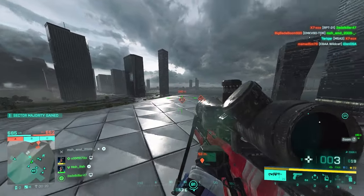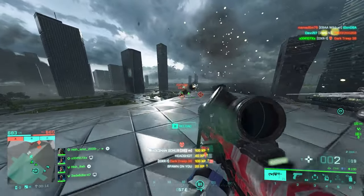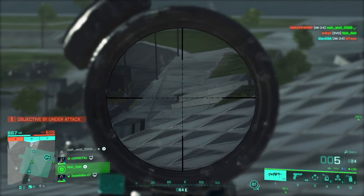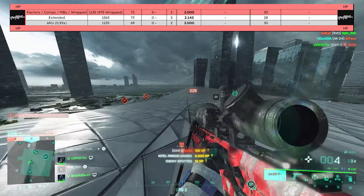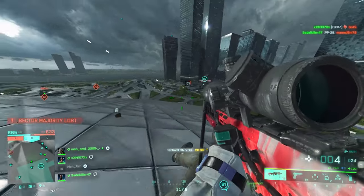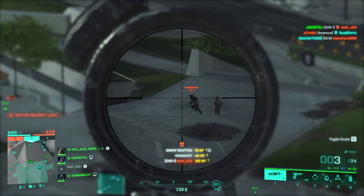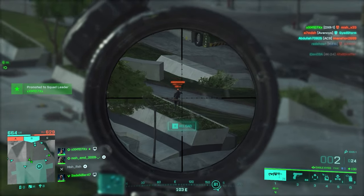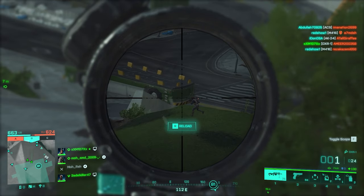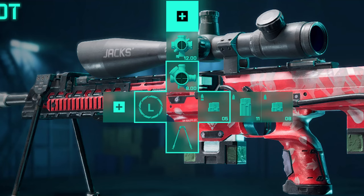For underbarrel, you have a bipod by default and no other option, which is unfortunate. For ammo, I highly suggest high power rounds — combined with the extended barrel, the muzzle velocity reaches 1,365 meters per second, making this a true laser beam. Hitting targets at around 400 meters becomes a regular shot. Standard issue extended and standard issue fill the remaining ammo slots.